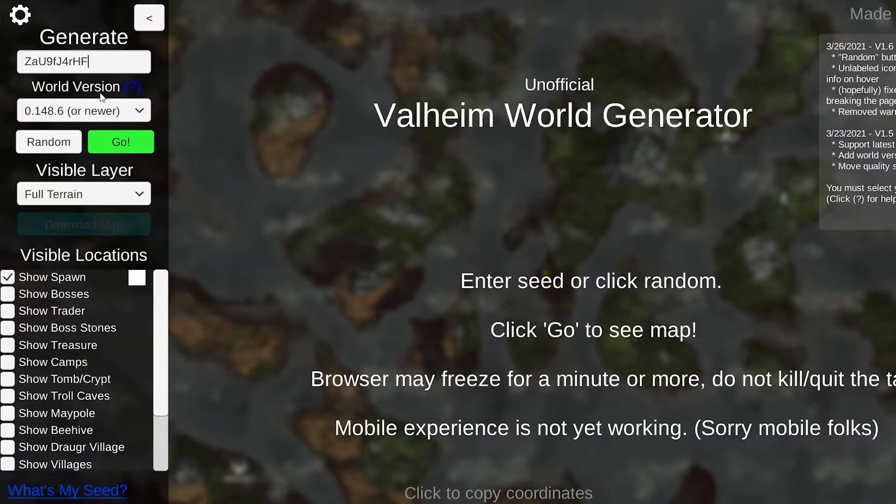I'm going to take my seed and put it in the generate option. Now, if your world was made before the latest update, you might have to select a different option here, because there has been a change to some boss locations — for example, Mudder, which wasn't spawning in some maps previously. So if you made your world before the latest update, you'll use this option; if you made it after, you'll use this one. If you're watching this video months from now, this probably isn't even relevant anymore.